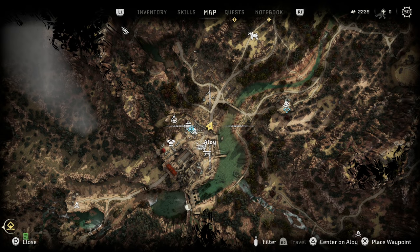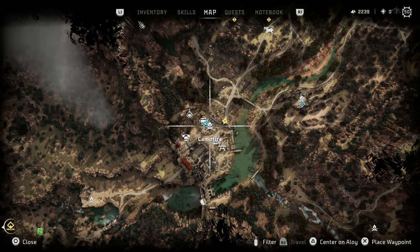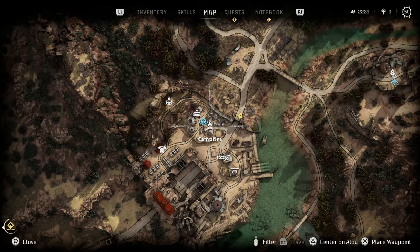Now looking at the map, there are a couple of key icons I want to point out. The first being the workbench and the campfire. Campfires are super important because they allow you to freely fast travel around the game. If you don't have access to a campfire, you're going to have to have a fast travel pack, and these are purchased from the hunter merchant. They are 25 shards a pop, which doesn't seem like a lot, but it's going to add up fast. So always keep your eyes out for campfires.